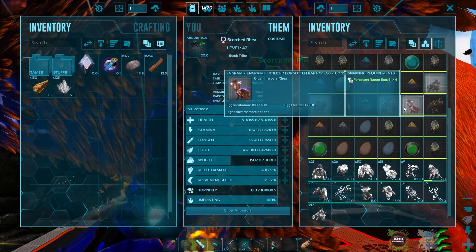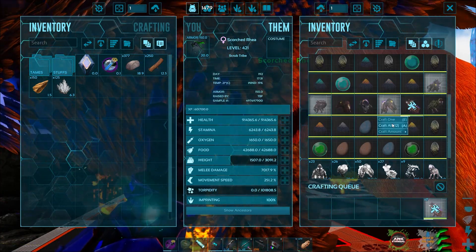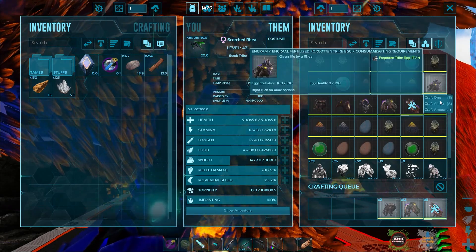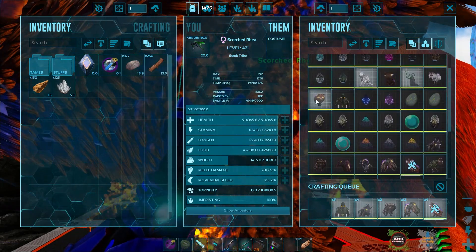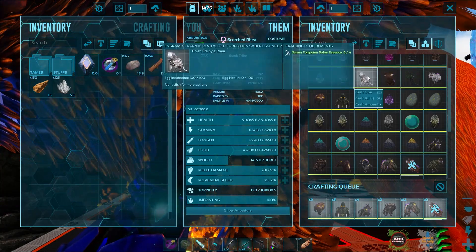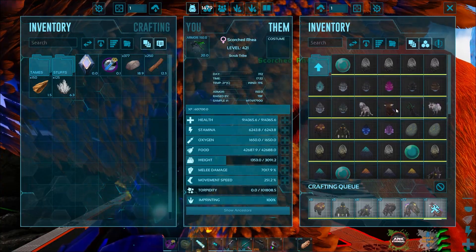Oh, we can actually do quite a few! Check this out. So we've got the Forgotten Raptors, 12 Rexes, 2 Stagos, 4 Trikes, 5 Bigfoots, 6 of the Bears, only 1 Mammoth, and 1 more Saber because we've done those in the past.